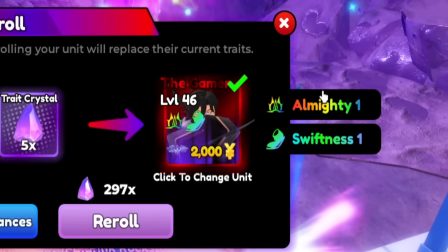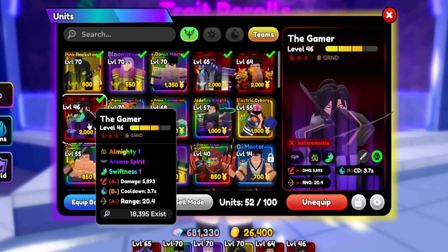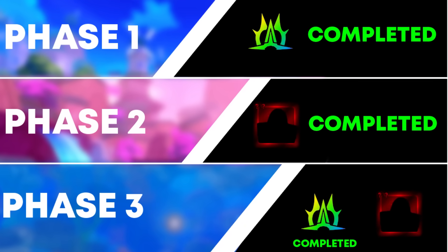We literally just got Almighty One, Swiftness One on the Gamer! Oh my freaking god. Almighty One, Swiftness One on the Gamer, guys — that is one of phase three's challenges completed right there.